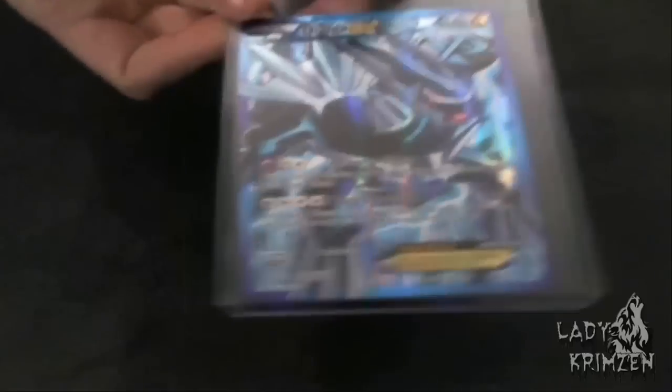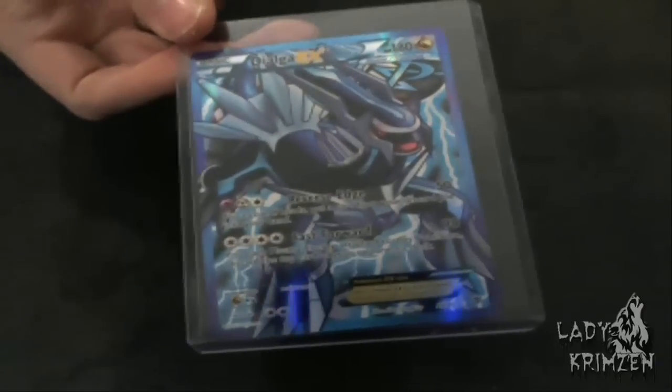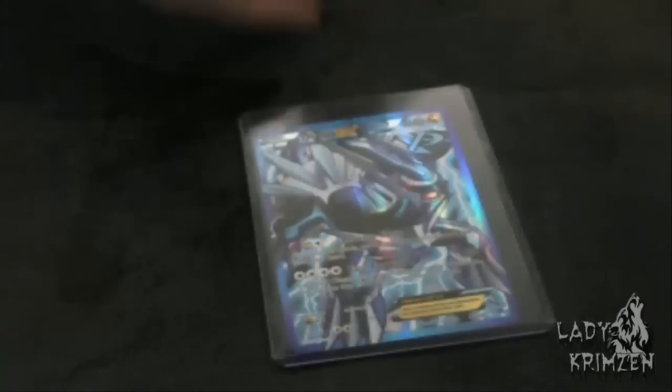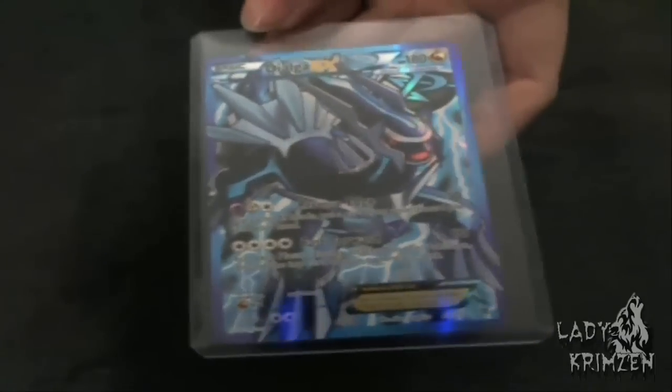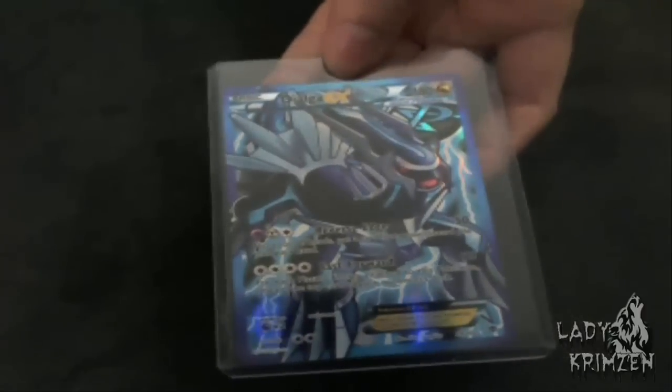I'm lucky enough to have a Top Loader near me. I think I put it in right. It's now in a Top Loader — that's what Top Loaders look like. If you want to keep your cards in mint or near mint condition, that's what you've got to do. Dialga is all minted for you! I'm going to have to find a better place to put this, but this is what I usually do with all my cards if I get anything like that and I don't have a folder for it. I don't have a folder for the Plasma collection as of yet, so that's where Dialga is going to live for now.